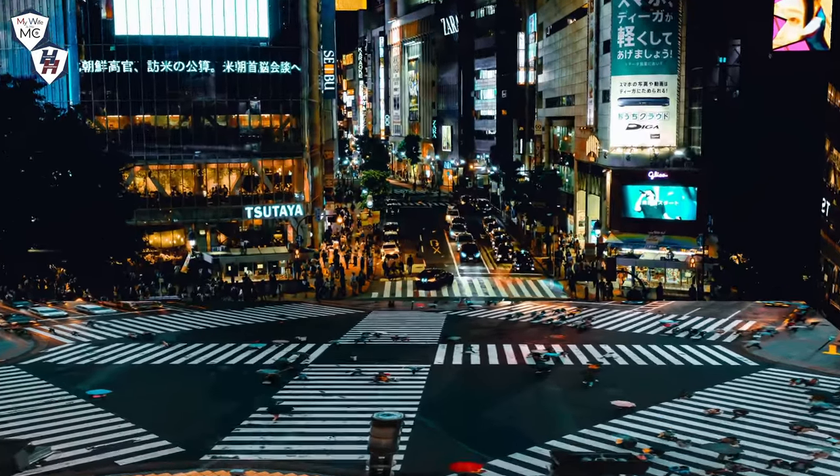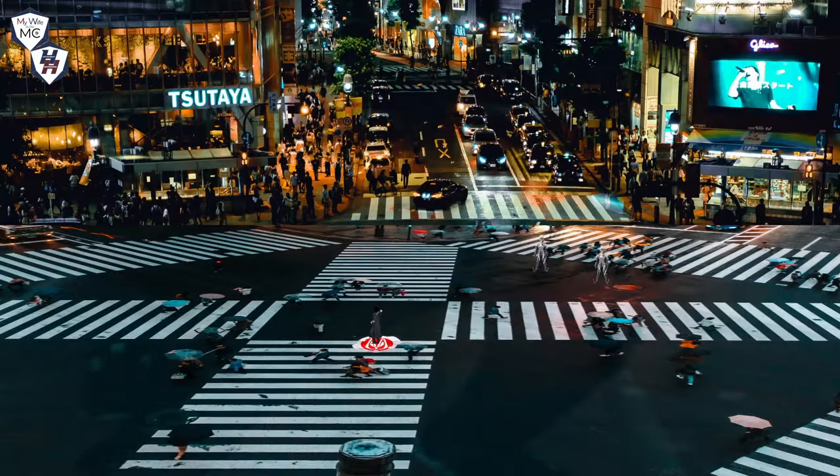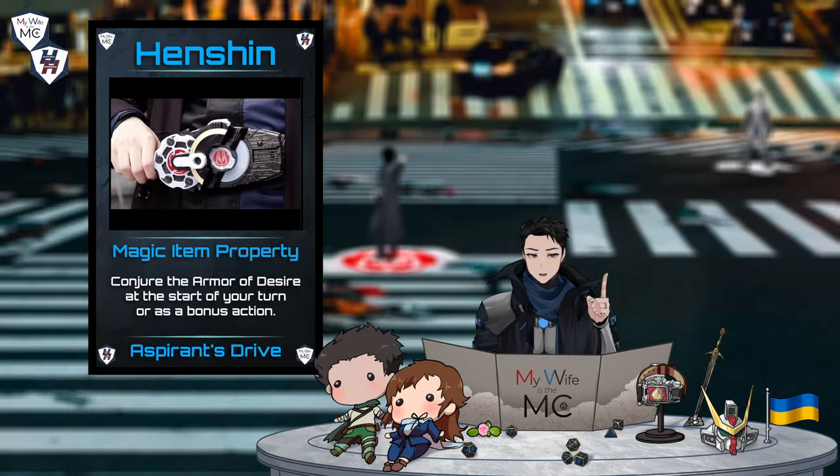You're transported to the combat zone where the monsters have already started attacking the civilians. You call their attention and they immediately turn their blades towards you. It's the start of your turn — time to use your aspirant's drive to transform.